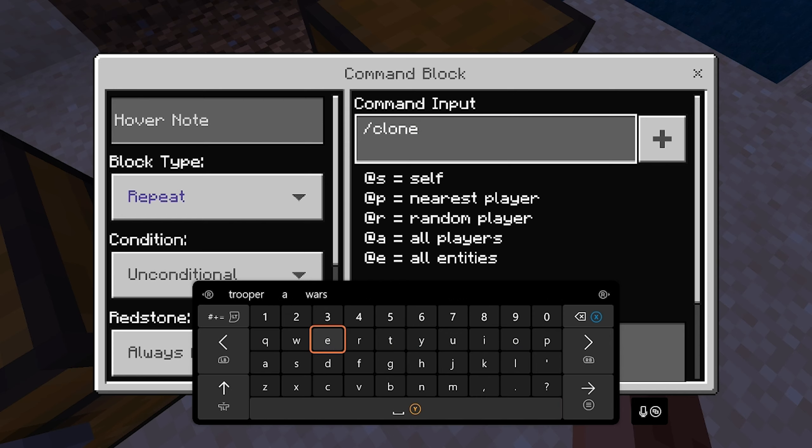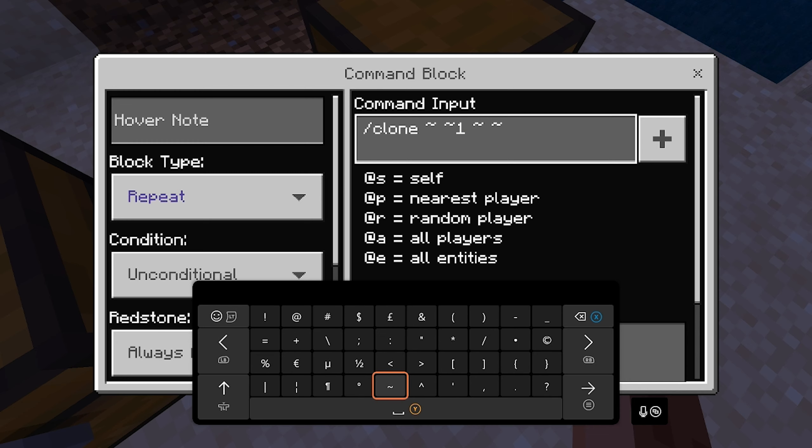Type in the following: forward slash clone. The next part you're going to need to put in is the tilde symbols. Put in one tilde, a space, another tilde, a space, and then the number one. After the number one, put in another three tildes — space tilde, space tilde, space tilde. After that, put in the number one again, then a space, a tilde, a space, and then your coordinates you just wrote down. For me that was 569, 70, negative 26.